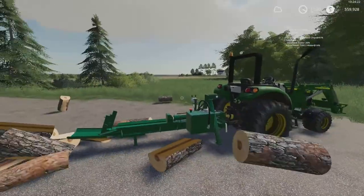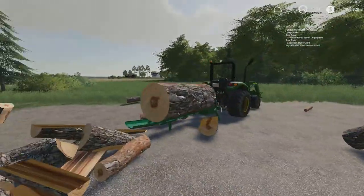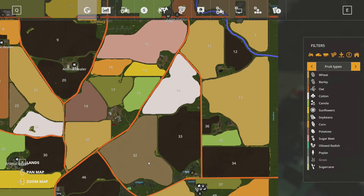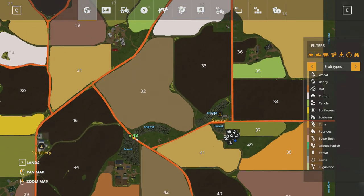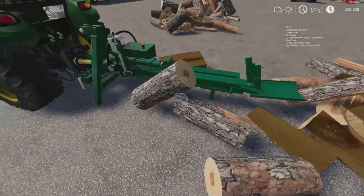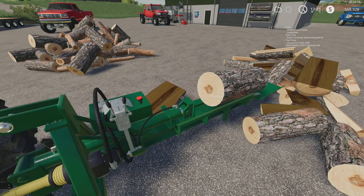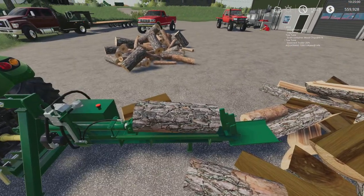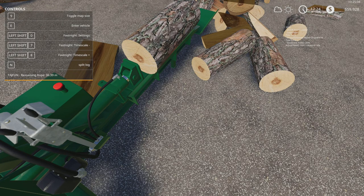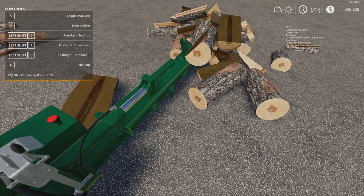This is definitely a really cool log splitter. You need to cut the logs to one meter, so I use the chainsaw cutter. On this map there is actually quite a bit of forest — I went all the way down to field 32 and cut this forest a little bit. You definitely want to have the heavy lift mod because then you have more freedom than when we had it in FS17. Get up close to it, find the trigger spot, and you're going to look for N which is to split the log — hold it.